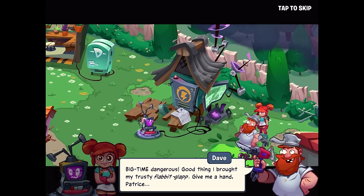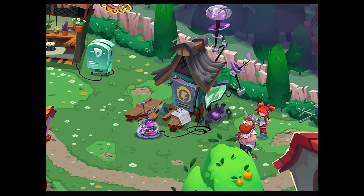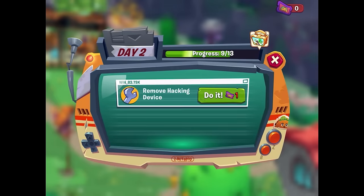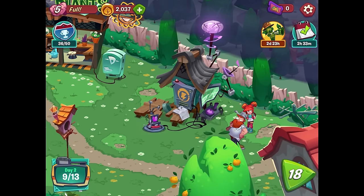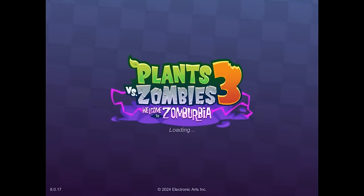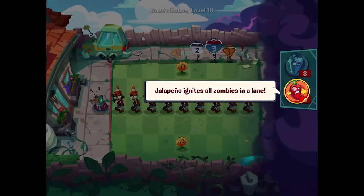Crazy Dave says big-time dangerous, but that's why he brought his trusty Flabbit Clap. Removing the hacking device requires one more ticket than I currently have, so I definitely want to try the Column Crash Course again, even though these levels are really difficult. I got 32 out of 50 last time — let's see if I can line it up better.